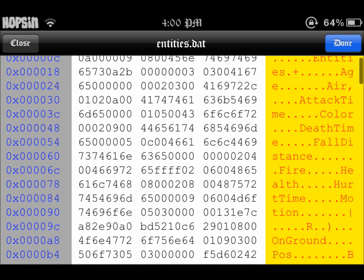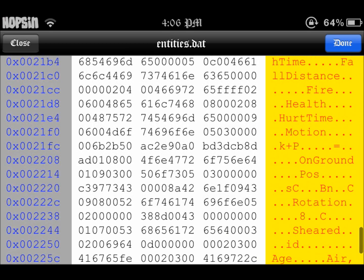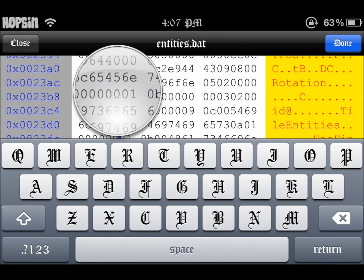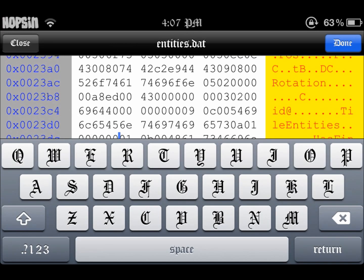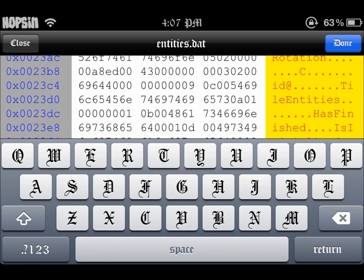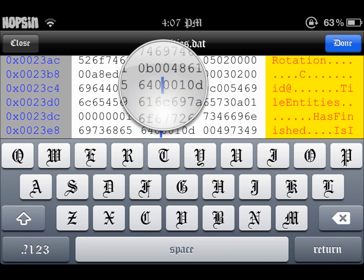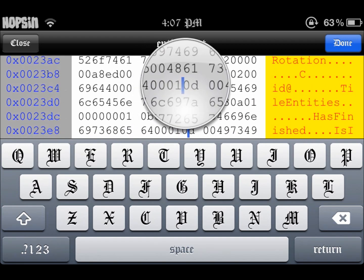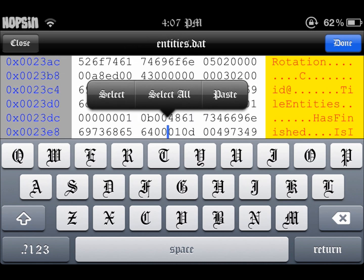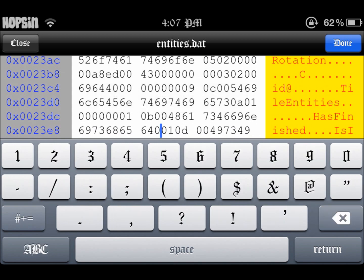Bring up your hex editor. This is pretty simple. Come all the way down to the bottom and you're looking for '00 01' right here. After that we're looking for '64 00 10 d' — and the second zero, we're going to want to replace that with a one.